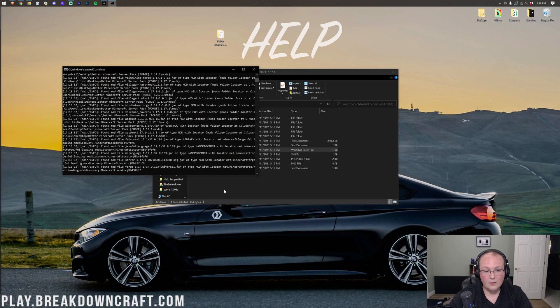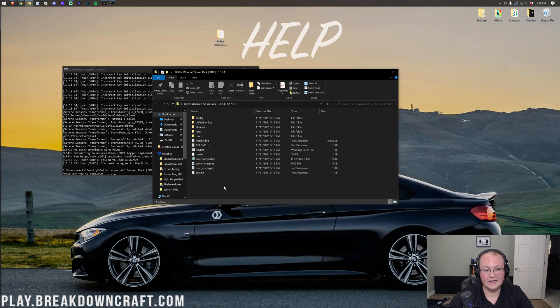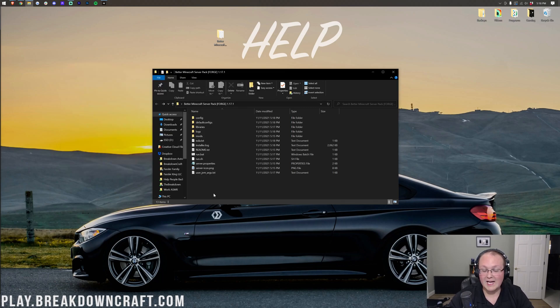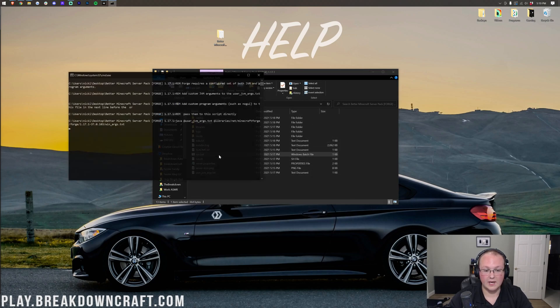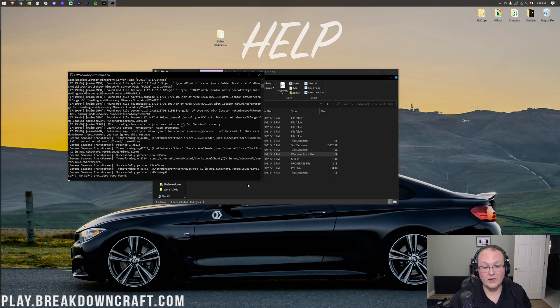Double-clicking run.bat will download more files and get Forge up and running. However, it's going to fail eventually — as the readme said, you need to agree to the EULA. Press any key to continue. You'll now see the EULA.txt file. Open that up, and as long as you agree to the Mojang EULA, change 'eula=false' to 'eula=true'. Then go to File, Save, close it, and double-click run.bat again. As long as you changed that value, your server will now start up.